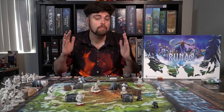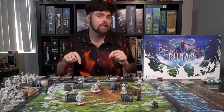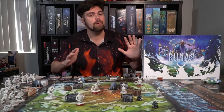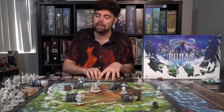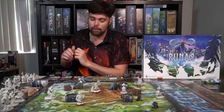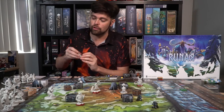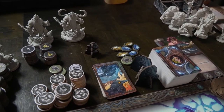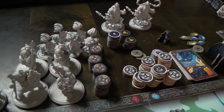Let's discuss the main setup. For a more thorough description you can check out Becca's video from Good Game Society, linked below. In Runar you're going to gather a player board and a number of warriors. There's a large variety of warriors and they each come with their own unique miniature, a tarot-sized card referencing their strength, defense, and movement, as well as a deck of cards.